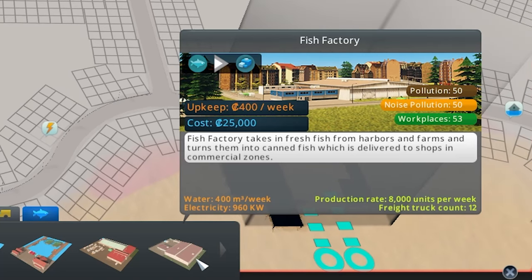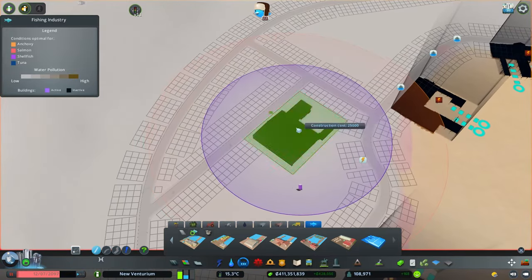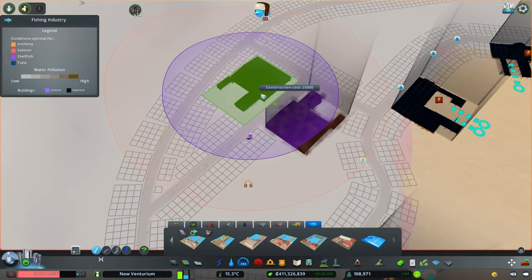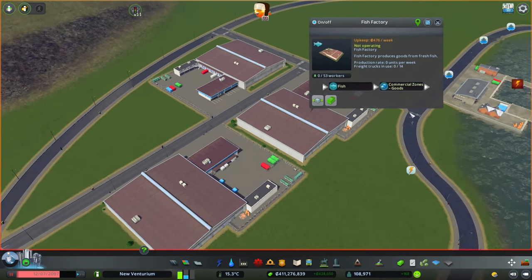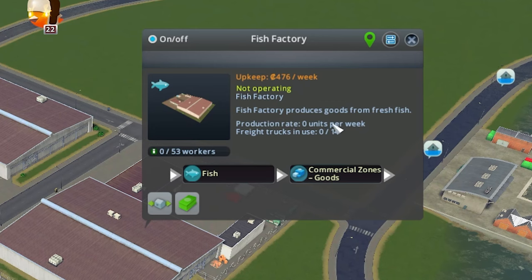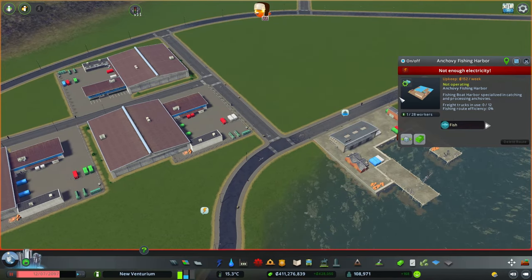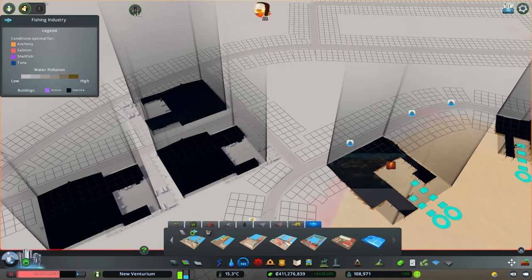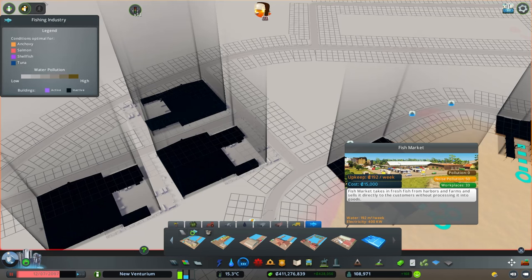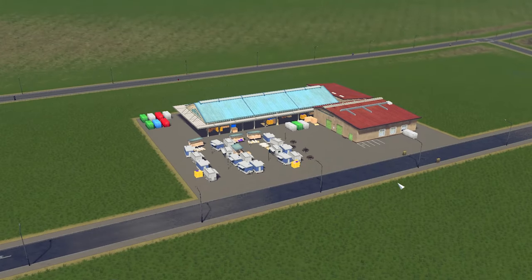We need a bunch of fish factories in. With all these harbors here, we're probably going to need at least three, maybe even four. They're not the biggest things in the world, so that's fine. Fish to commercial goods — 14 freight trucks per week, each harbor can handle 12 freight trucks. So if these are actually efficient, it's like a one-to-one harbor to factory. I can get pretty crazy pretty quick. And then the fish market — how does this look? Looks pretty gross.